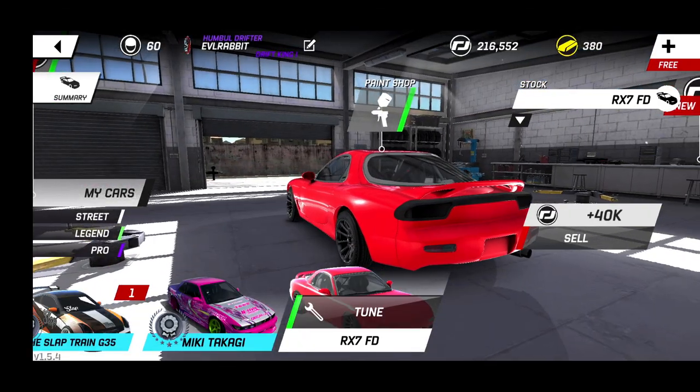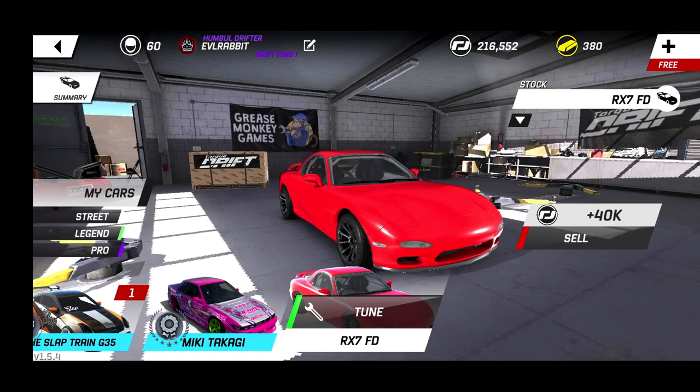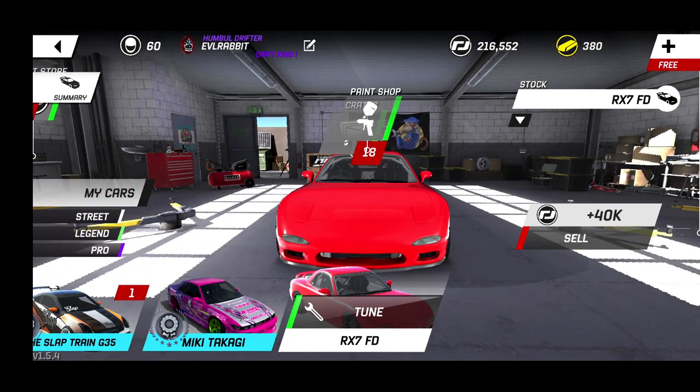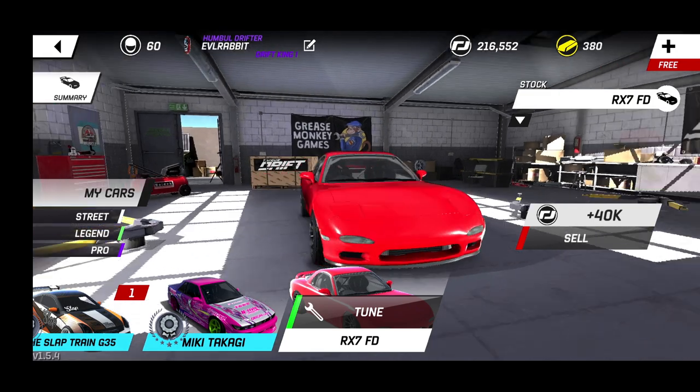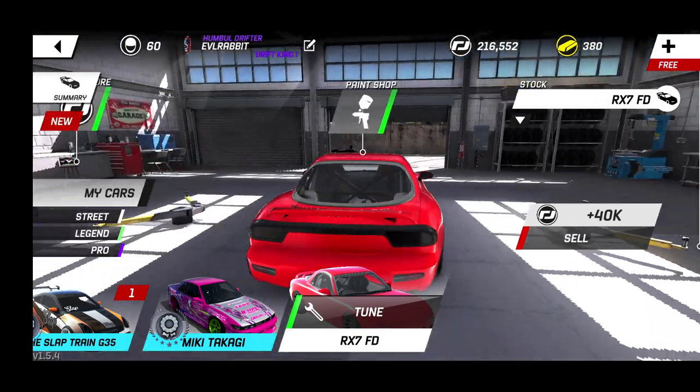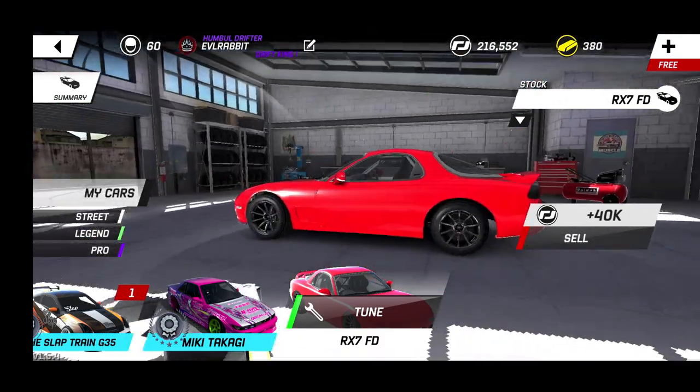So we do have the FD RX-7 that we got with the Torque Drift pack. We have 18 crates. We got about 260,000 - or 216,000 - and 380 gold, so we can get some quick instant-buy parts. We're gonna do our crates first and see what we can get.